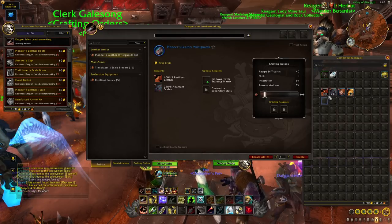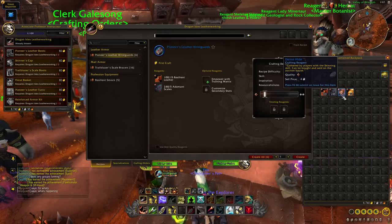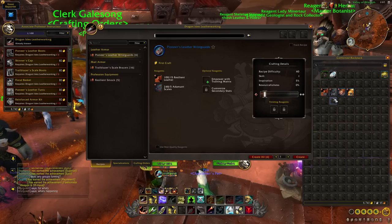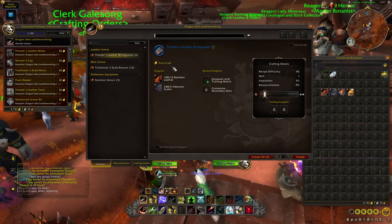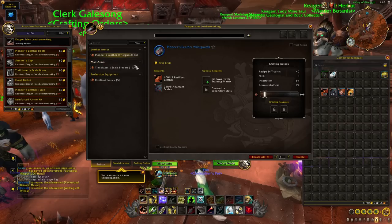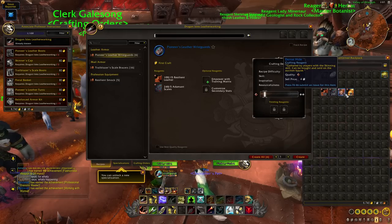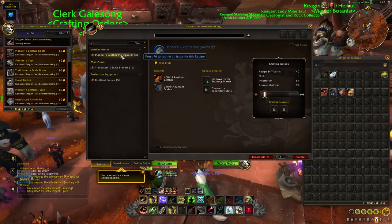Materials-wise, you can see there's not too many: 100 resilient leather, just under 250 adamant scales, only 2 of the dense hides, and 22 of the lustrous scales. This is very scale-heavy because I decided to go the route of crafting mail armor specifically — a bit of a flip of the coin. You could basically turn this guide on its head and instead of using scales use leather, and instead of using lustrous scaled hide use dense hide — just depends on whether you want the mail armor route or the leather armor route.